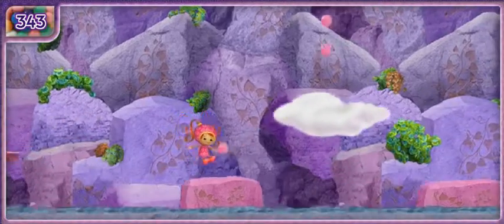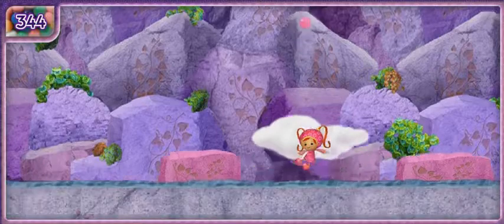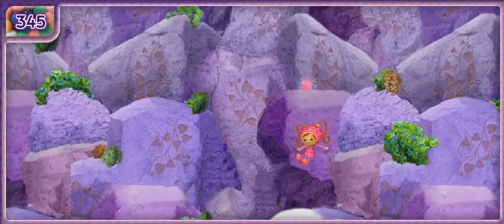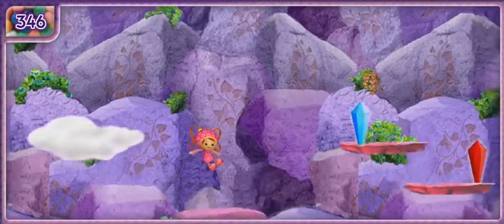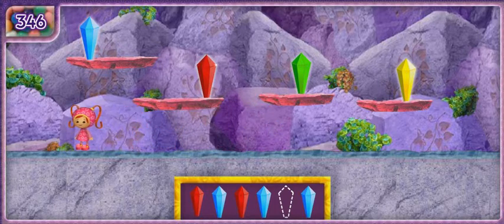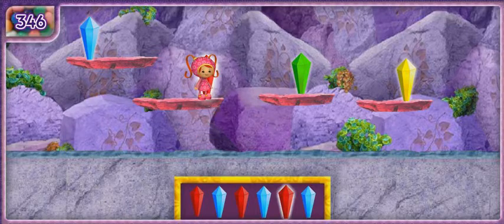That cloud looks so thick and fluffy — let's jump on it for a ride upwards! Sparkly crystals, but one of them is missing! We need to find the crystal that completes the pattern. We can't keep going until we find the crystal! Red! Yes, you found the missing crystal!